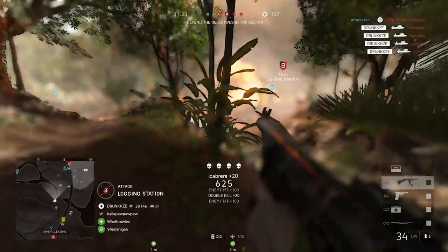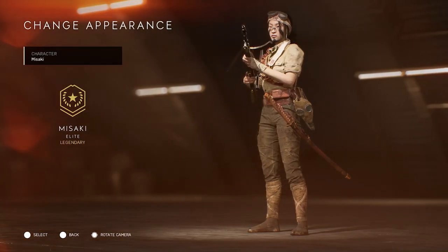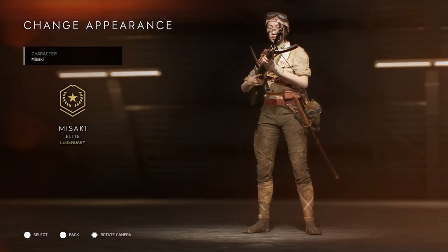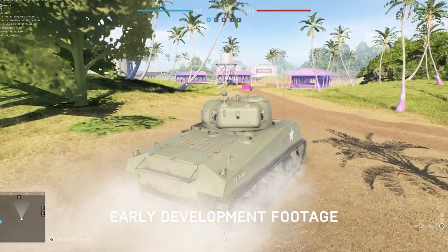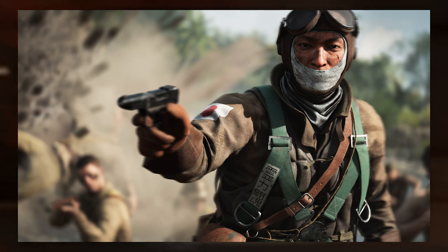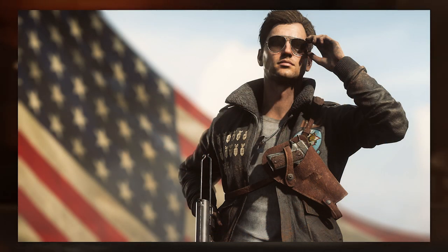DICE are also mixing up how they handle elite soldier sets. At chapter rank 40, you'll unlock a new elite Japanese soldier, Misaki. Like all elite sets, she can be used both on maps where her faction appears and as an Axis soldier on other maps. There will be two more elite soldier sets added during Chapter 6 — based on the images released, they look like pilots for the Japanese and American factions.